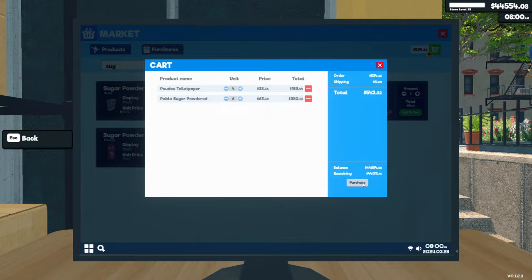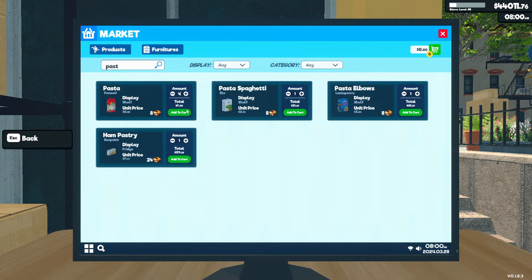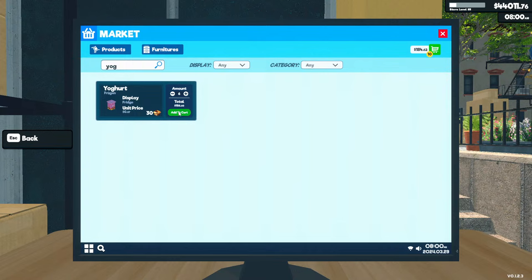Let's just go ahead and get six of those. Then we're looking for red pasta and yogurt. Pasta — get four of that. Let's get some yogurt. Let's just get six of those.